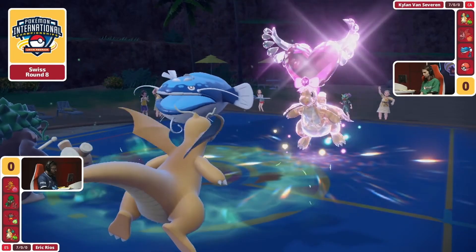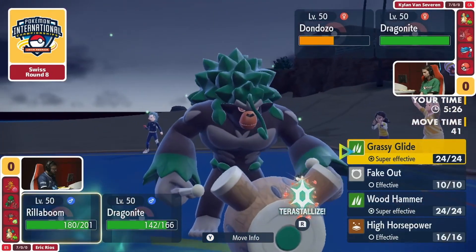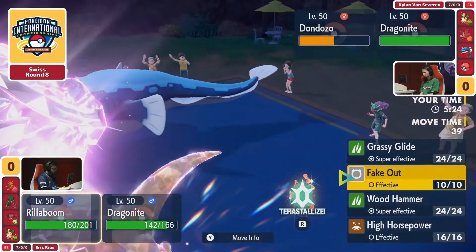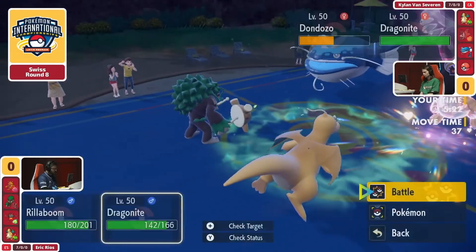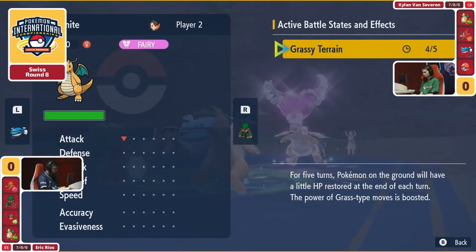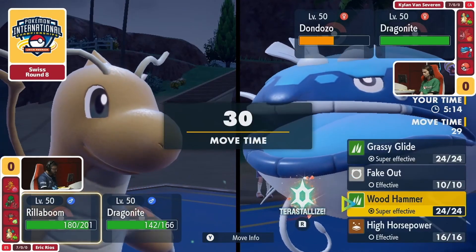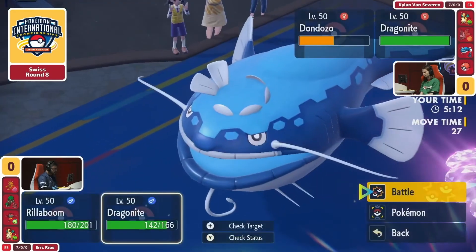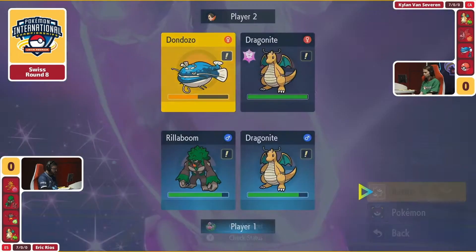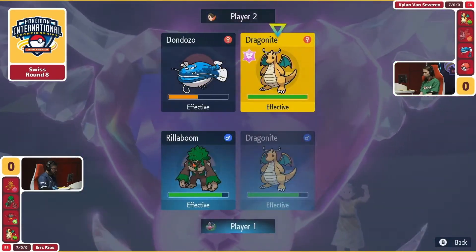The Scale Shot could honestly pay dividends — because Tailwind has now expired, you could have at least been at plus one speed. We've got Eric's Dragonite not necessarily being able to directly threaten the Dragonite on the other side. It's going to be a bit precarious for Eric to navigate this, even though Rillaboom is on the field. Terra's been burned from the Dondozo, and it may be susceptible to a Grassy Glide.